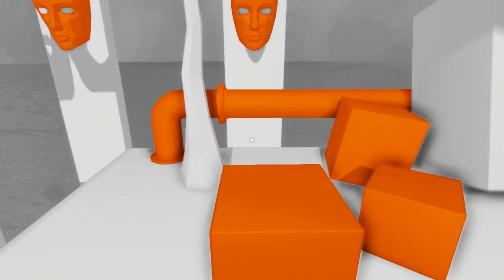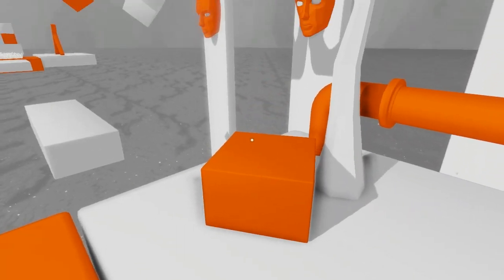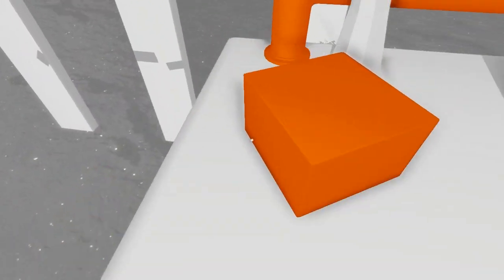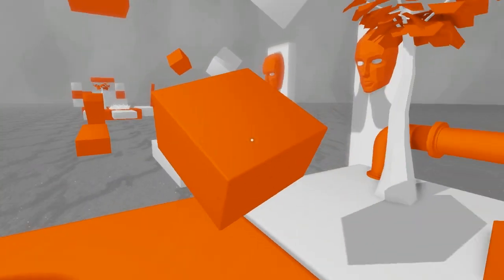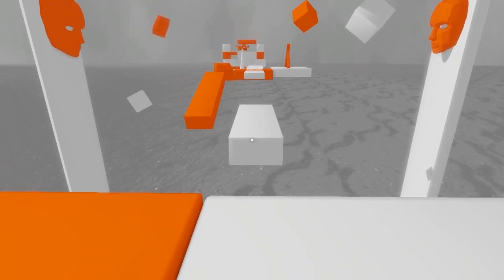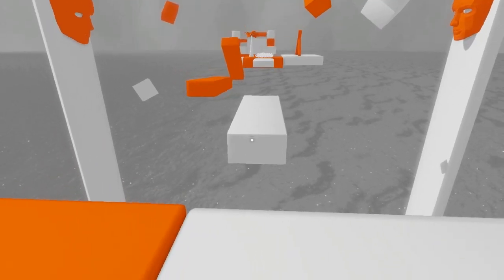I can pick up these boxes on occasion — it works every so often. I don't really have regular success with moving objects in this game. It seems like it happens about once out of every six or seven times that I'll actually pick something up. So white boxes — they fall, all of them, except for this one for some reason. But when I jump over here, I've got to be prepared to instantly jump away or that's going to tumble away.